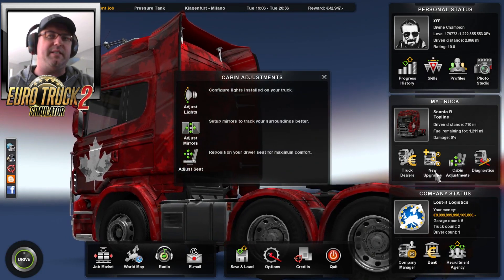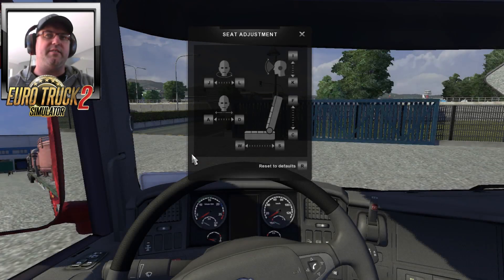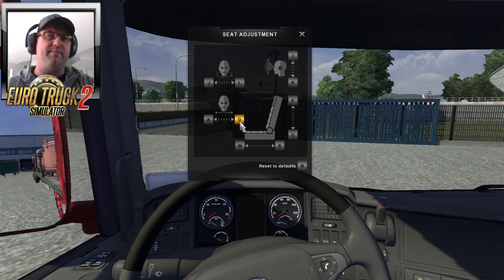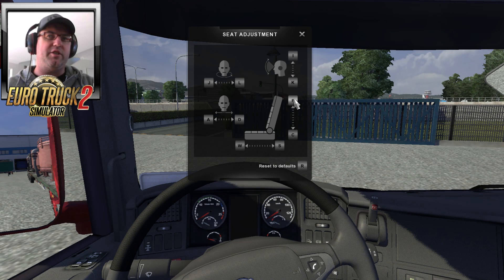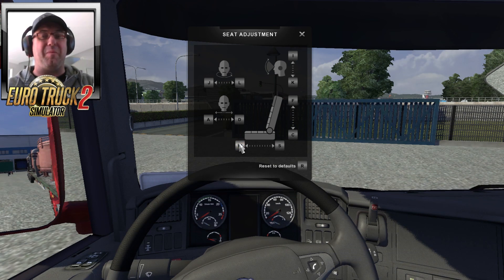Under cabin adjustments we now have Adjust Seat. Here you can adjust the seat any which way you want — look left, right, slide the seat either side. You can shift the head up and down, the seat up or down. And this one is one I was begging for, which is the seat forward and backwards, so now I can actually see the dash properly. The big problem I had was I couldn't see the gauges properly from where I was sitting in relation to my monitor.